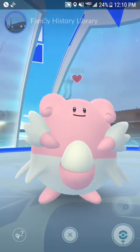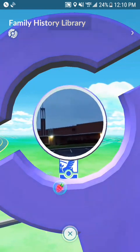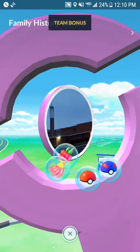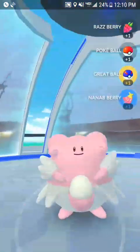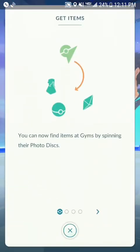This is the next new thing with the updates — every gym is also a Pokéstop. For some reason the berries come out really slowly, but there they are. And we'll go through the little info thing here. You can now find items at gyms by spinning the photo disc, which is what we just did.